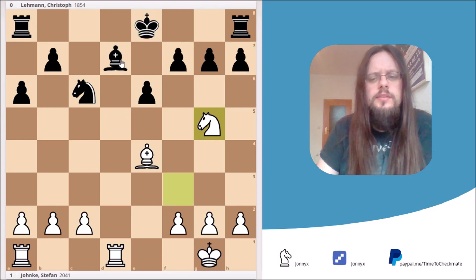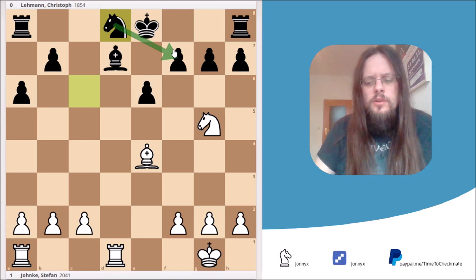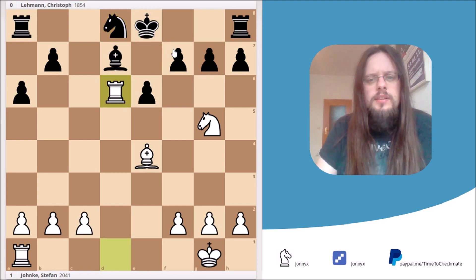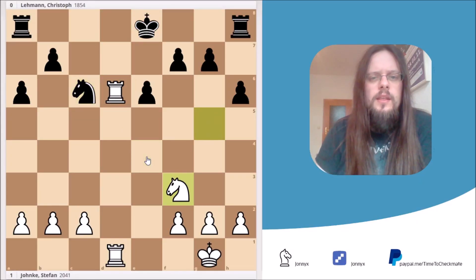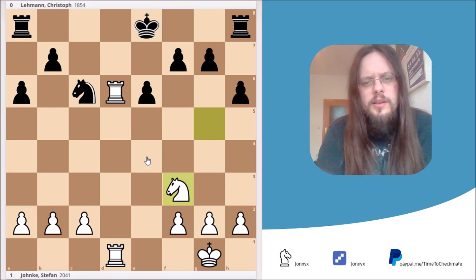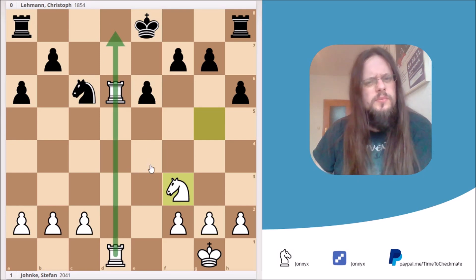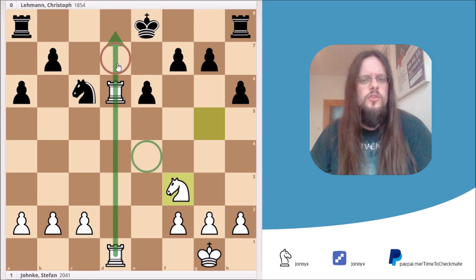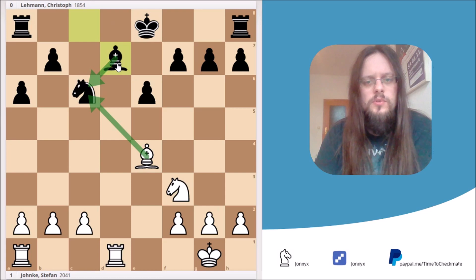Let's go back. Black has a better try — the move Nd8, protecting the f7 square, so the sacrifice on f7 doesn't work anymore. I thought about going in with the rook, but then he can play h6, and after Rd1 threatening to take the bishop on d7, he simply plays Bc6. After the exchange of bishops and the retreat of the knight, probably White is still a little better because of the d-file — but I didn't like the variation because we'd be swapping our good bishop against Black's bad bishop for no reason.